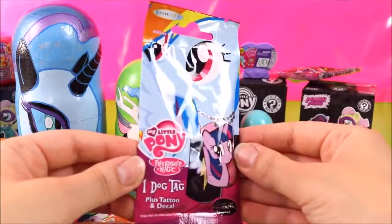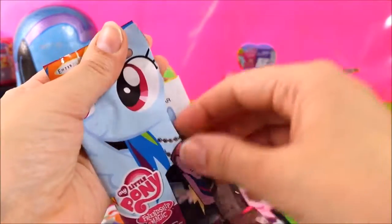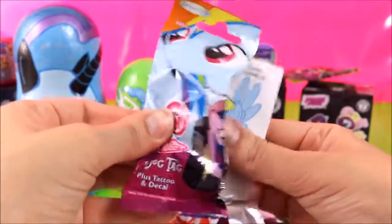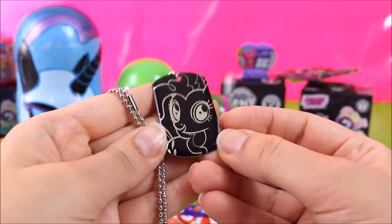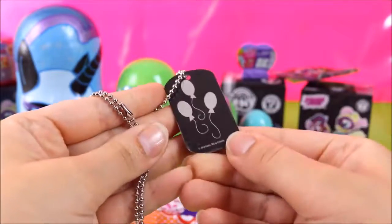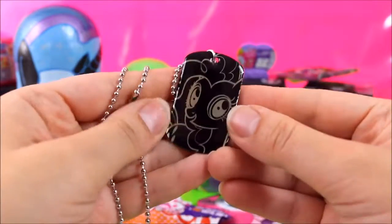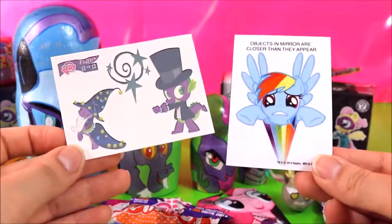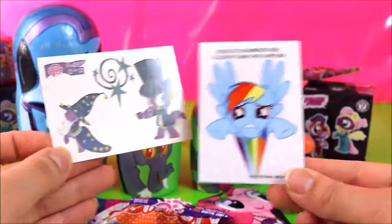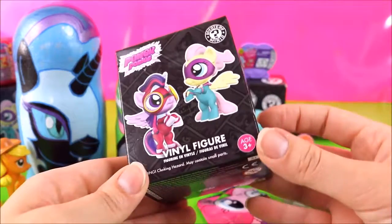Let's open up these Series 1 dog tags next. Let's see which one we get. Ooh I see Rainbow Dash! We got Pinkie Pie! And there's her cute mark at the back. Really cool! And we also got a Rainbow Dash sticker and a Twilight Sparkle and Spike tattoo.